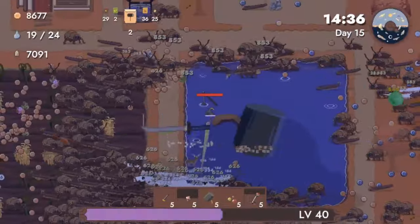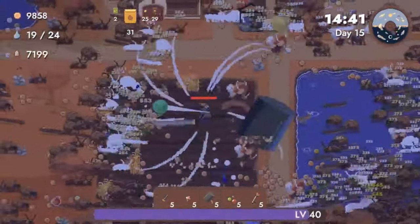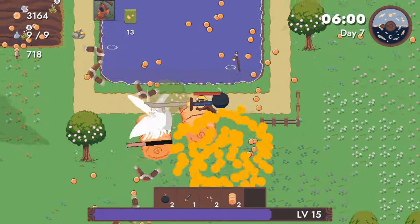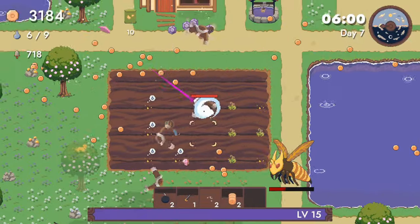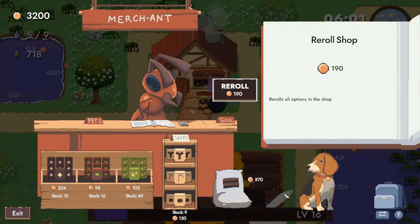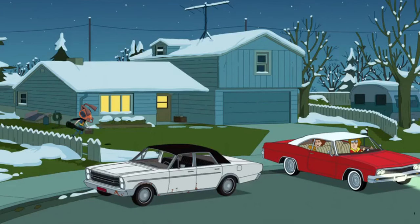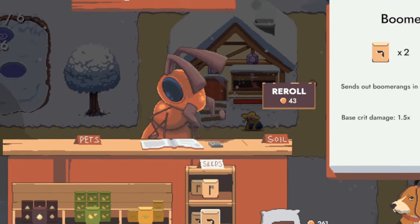Here is quite different. You have your house right there — that's where you spend your time outside of each run. It's all interlinked with each other. Your local vendor is an ant who has betrayed all of bug kind in order to assist you — a story which, unfortunately, as far as I can see, never gets expanded on. I look forward to the sequel where you play as the merch-ant — get it — and escape the grasshopper's gulag. I presume that's what happened to this poor ant. Why else would you betray every bug you've ever loved?